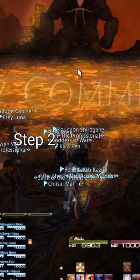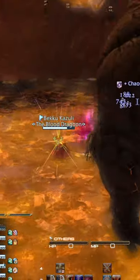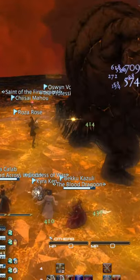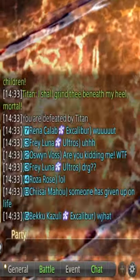Step 1: enter the duty. Step 2: jump off the arena. Now that you've jumped off, let all your other party members do all the work. Just as simple as that. Any kind of content you want to do, just copy these two steps and you're good to go. And I'm sure your party won't mind at all.